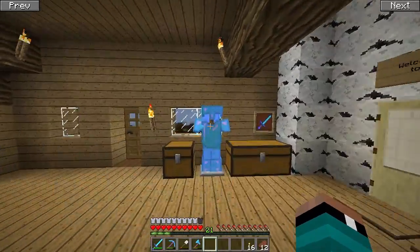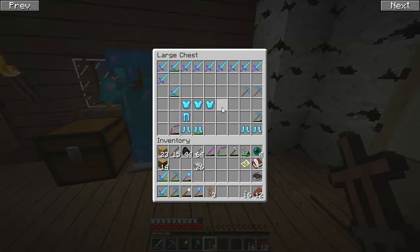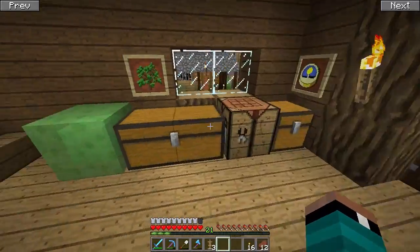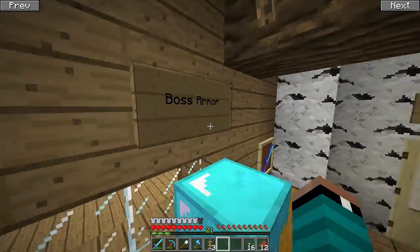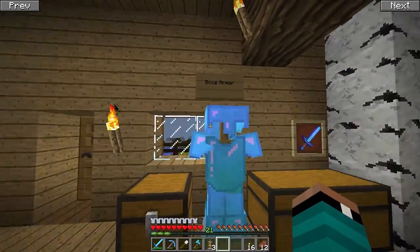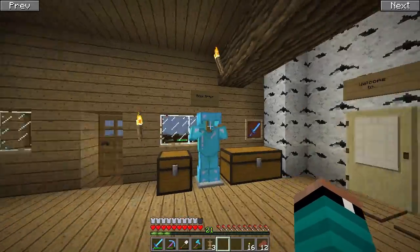We've got three more armor stands we can use. This one is gonna be the boss armor set, so I think we should signify that with a sign. Let's place a sign above it that says 'Boss armor.' The reason it's called boss armor isn't because it's so awesome — it's because it's what I wear against a boss. So when I say boss armor, I mean the armor I use for boss fights, not that it's the best armor ever.